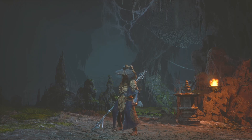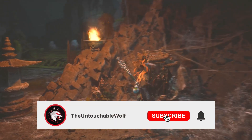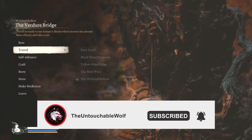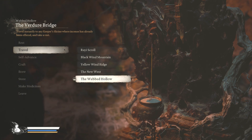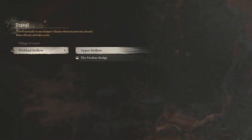Hey, what's up everybody, it's the Untouchable Wolf and today I'll be showing you a really good farming area to become OP in the mid game. You want to go to Chapter 4 in the Web Hollow, so village right here, and then you want to work your way down.